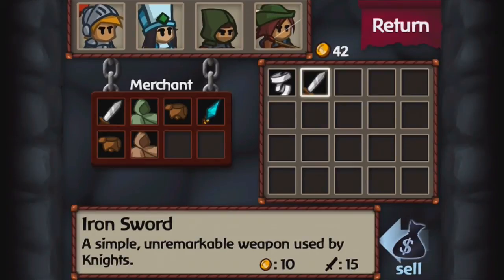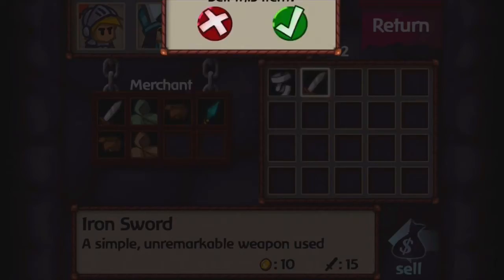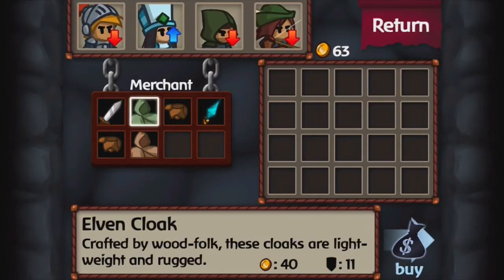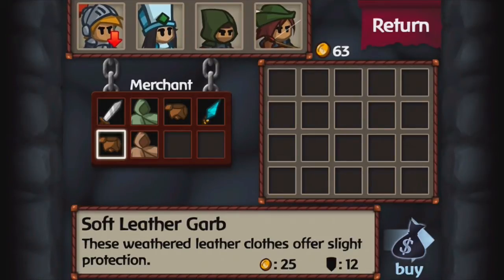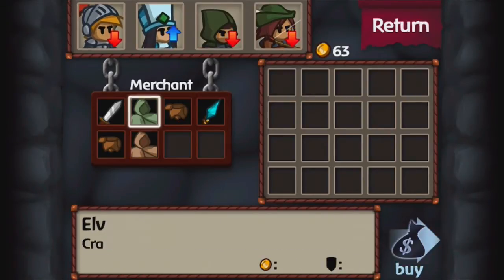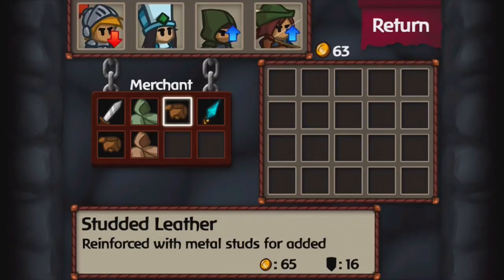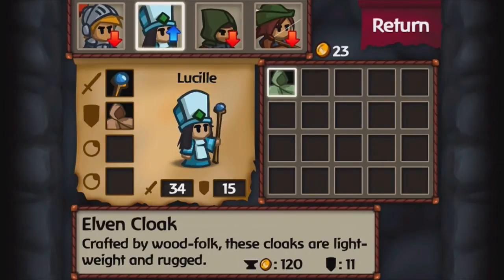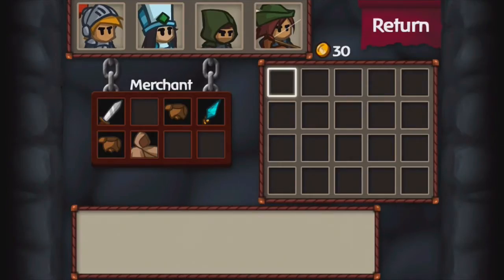Let's go to the Merchant and see. Iron Sword — that's the same sword he currently has equipped, so there's no point in keeping that, I can just sell it. I'm also going to sell this because I'm not going to be using that class. Elven Cloak — that's an improvement for Lucille. I'll just go for the Elven Cloak. Going to the Armory — it's going to be an improvement of three defense, from 15 to 18. Back to Merchant to sell the old armor.